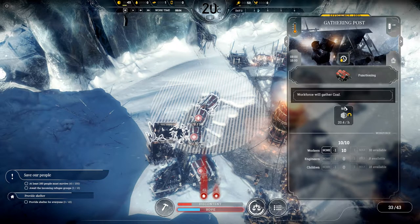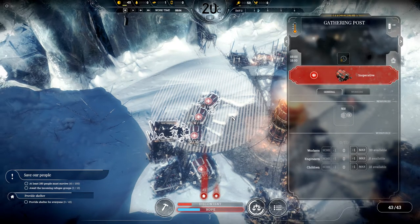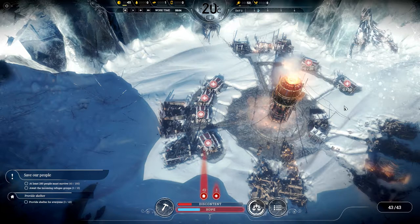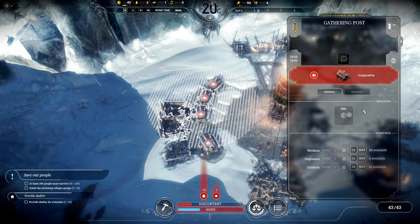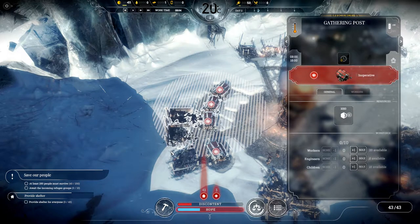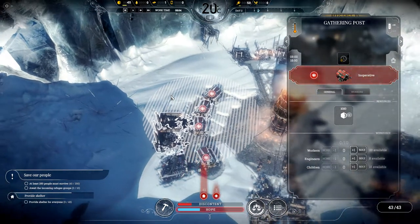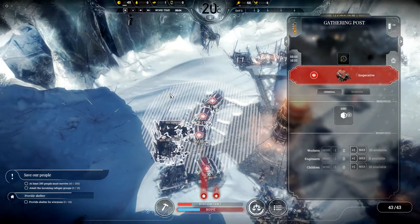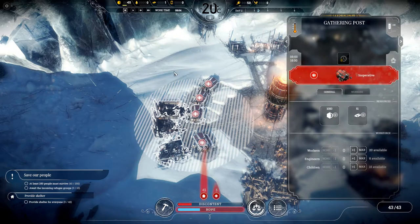This first gathering post is in range of only one single coal pile, so it gathers 20.4 units of coal per hour. This second gathering post is in range of two piles of coal and has double the coal to harvest — 1000 units vs. 500. This means it would deplete those two piles at half the speed as the first one, since it splits its gathering evenly between the two piles.